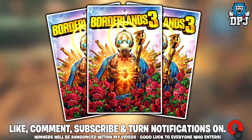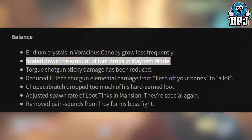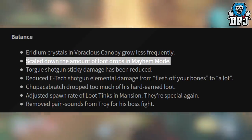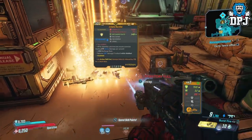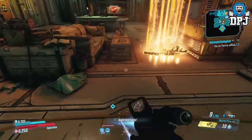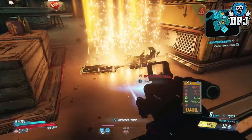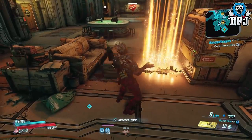Okay so Gearbox dropped a patch which affected loot drops on mayhem, basically stating legendary loot was too easy to get — which to be honest it is. Well people, with this method today it's still gonna be super easy to get. There's been a farm posted all over the web over the past few days — even myself, I posted about a certain loot tink located within Eden 6, within the Jacobs estate area.